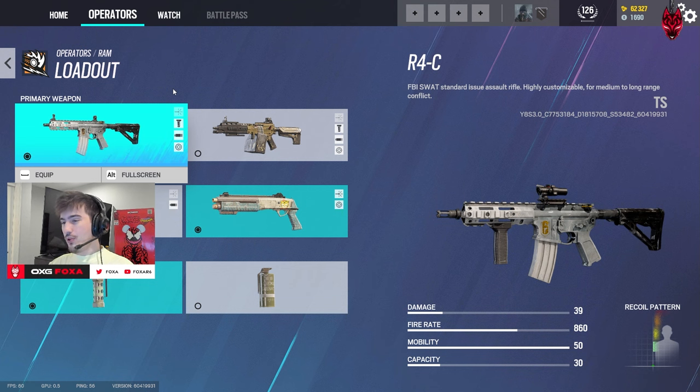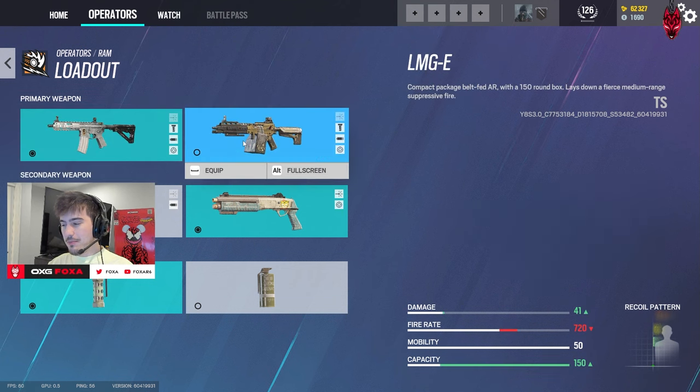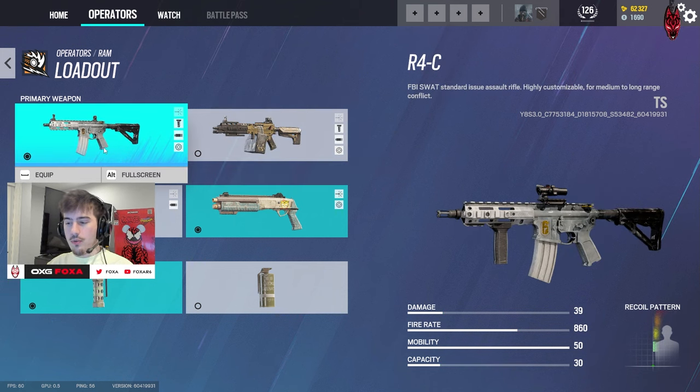The Zofia LMG wasn't too bad a couple seasons ago, but now the recoil is a little hard to manage. It has a lot of bullets, but the downside is that recoil. For practically the same damage — only two more points with the LMG — you're going to want to run the R4C no matter what.